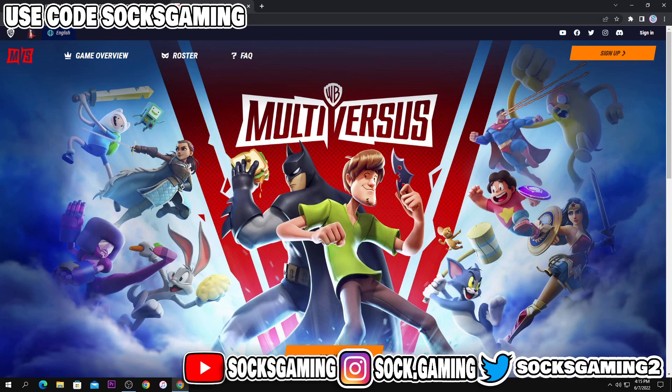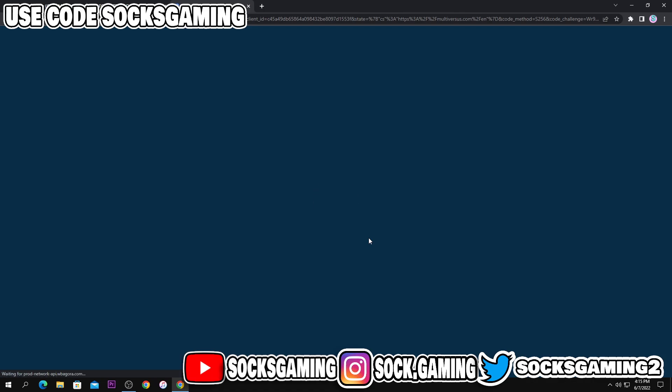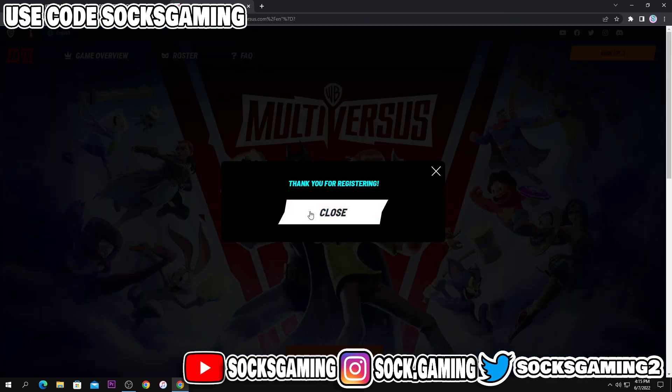First, what you want to do is go to the Multiverse's website, which is right here, then you want to click Sign Up. Now, it does say that Multiverse's Closed Alpha has officially ended, but what you want to do is click Register. And right there — thank you for your registration.